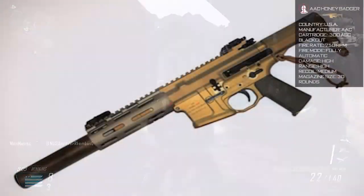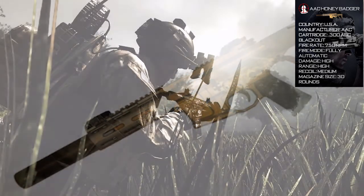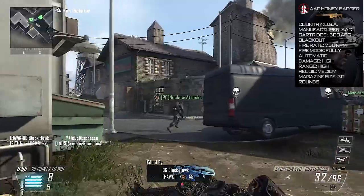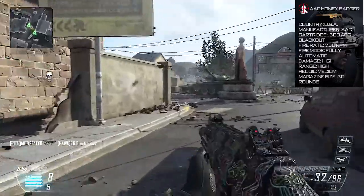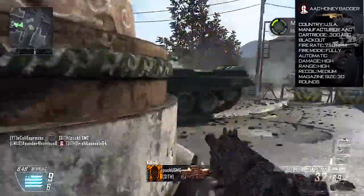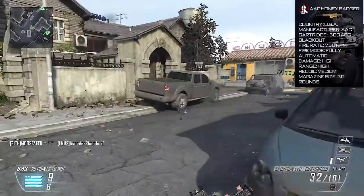First we have the AAC Honey Badger. This is a very versatile weapon, used in close quarter combat as well as long range gunfights. The retractable stock will allow for more stability and better accuracy. The gun itself packs a punch too — with a silencer it still has the stopping power of a higher caliber round. If we see any stealthy type missions, I'd assume we'd see the Honey Badger featured in those.